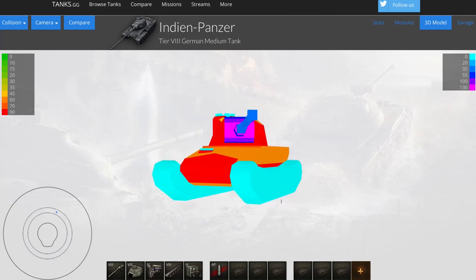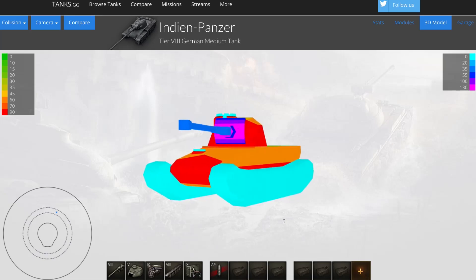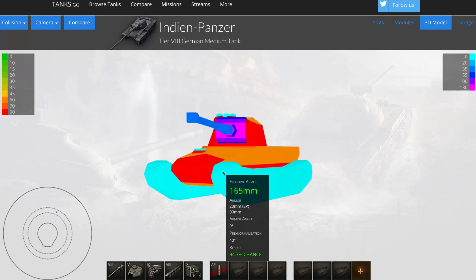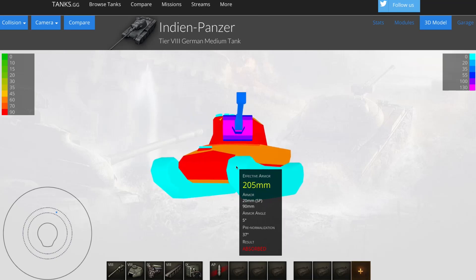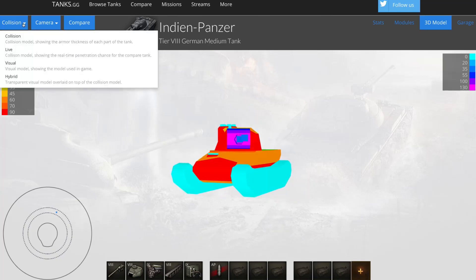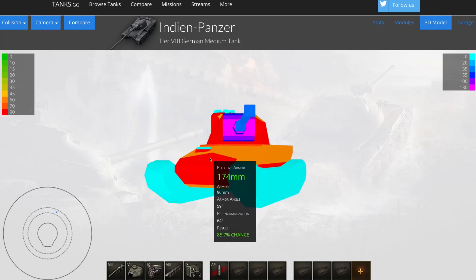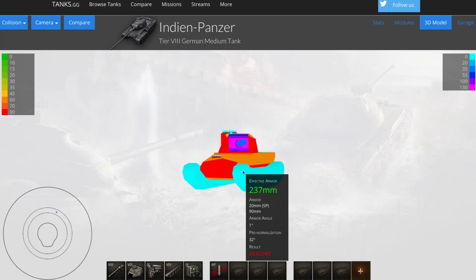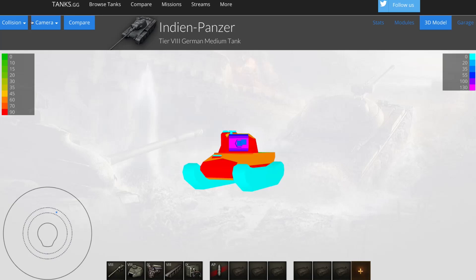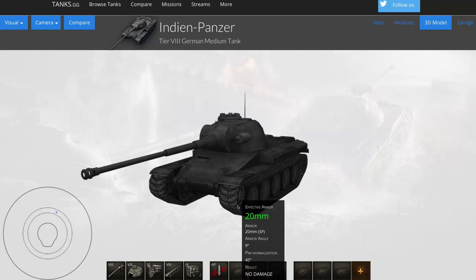To top it all off, the Indian has massive drive wheels covering the front portion of the side armour, adding 20mm thickness overall and protecting against HEAT rounds. You really don't want to show the whole armour at the front — that 90mm, though well-sloped, is not going to bounce a lot of tier 8 guns. But if you present the armour at an angle, even out in the open, shots will often plow into that drive wheel, detrack you, but you won't take any damage. I get this all the time and it is a great feature on this tank.